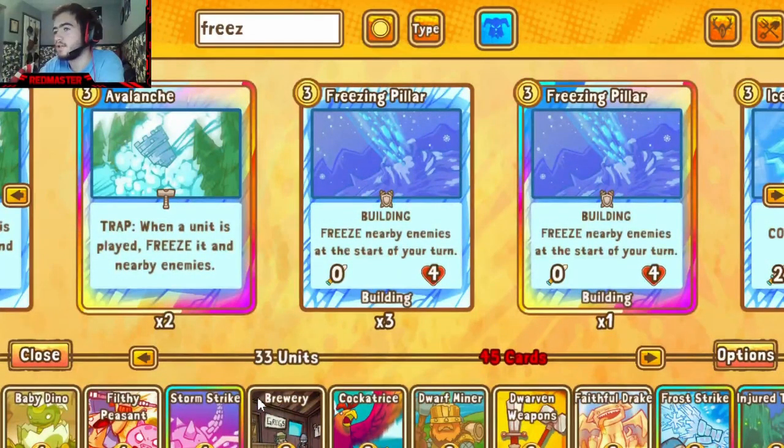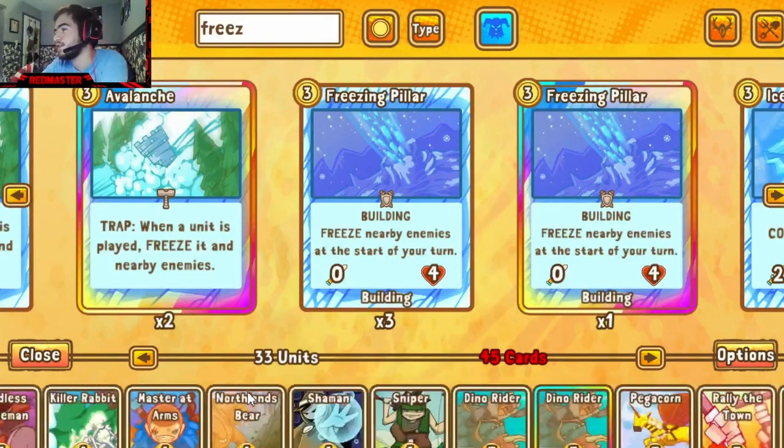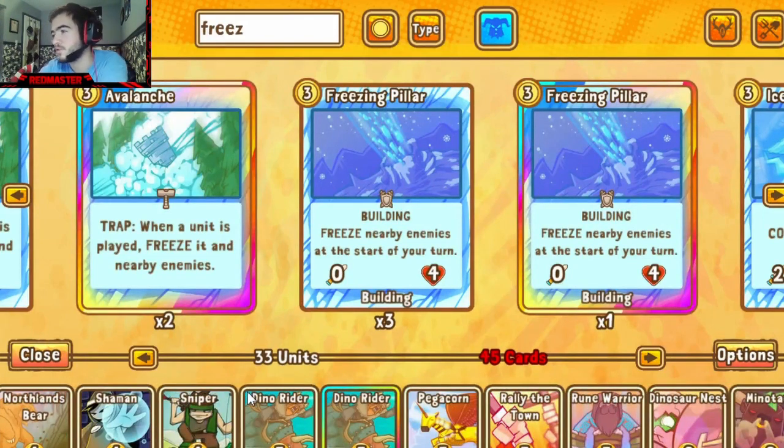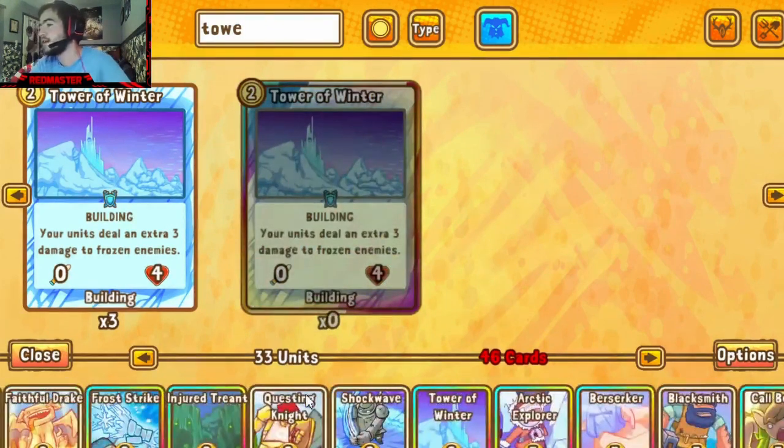Alright, decks are made and we've taken out five cards we don't want. Now we'll show you the trading process. Dolphin, what's your first card? I'm gonna give you a Tower of Winter. Oh shit — I have that on my list too! So when we both want to give each other the same card, that trade cancels out and we both end up with the Tower of Winter anyway.